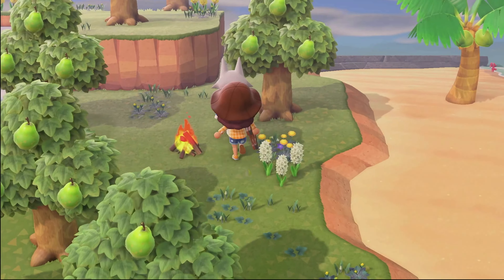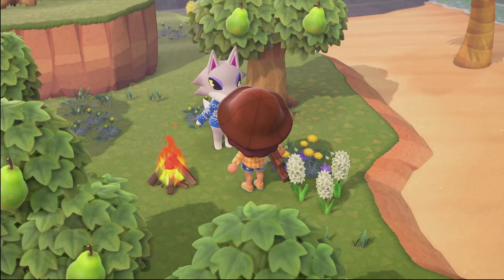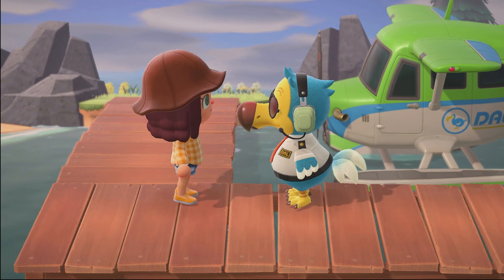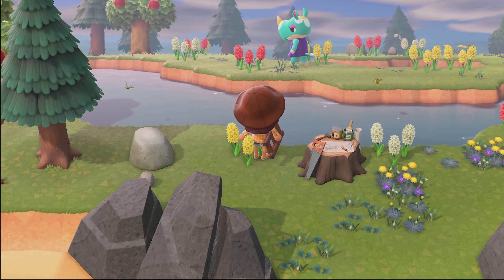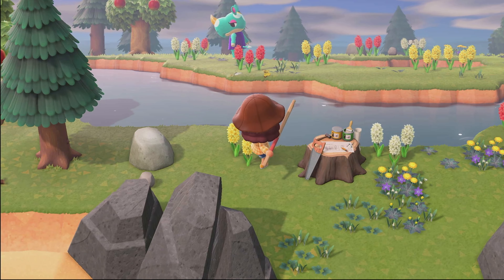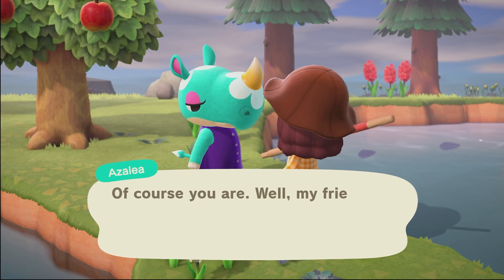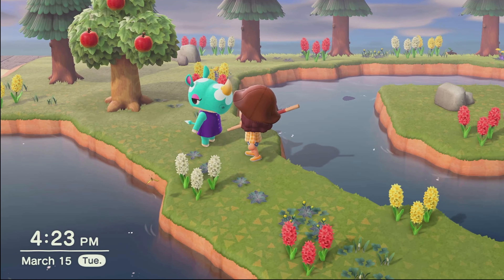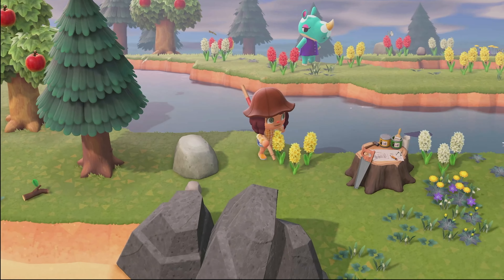Oh, it's a wolf — it's Fang! Hey Fang. It's a cranky villager, but I'm not feeling it right now. She's a cute rhinoceros. I don't really like her, but I like that she has a flower on her head and her nose — that's pretty cute. Azalea. She seems like she's also peppy, and I just got a peppy villager.